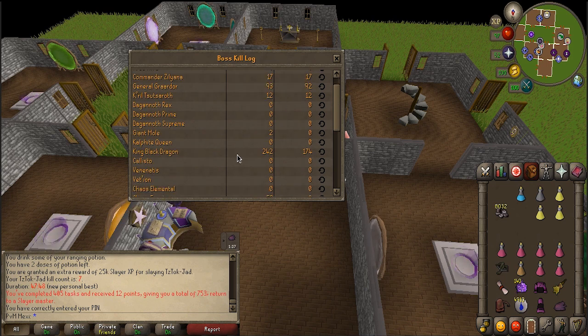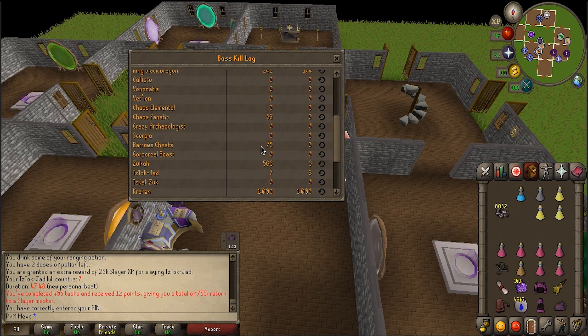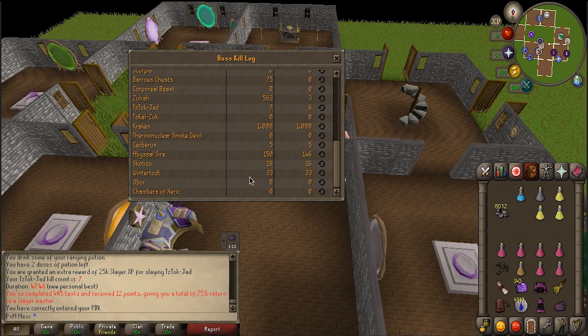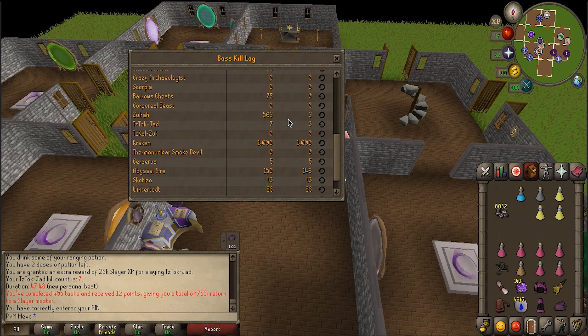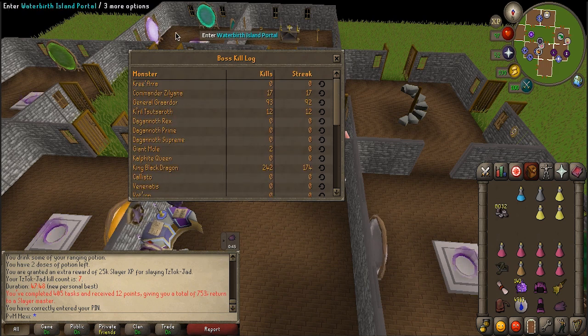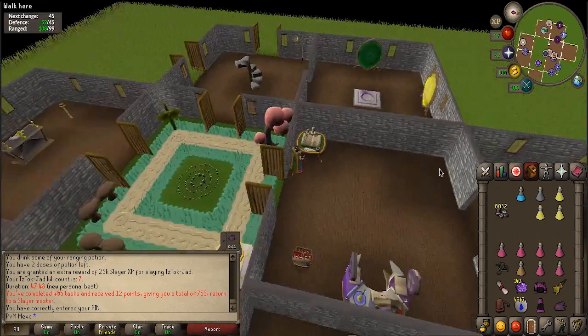Then we have Zamorak at 12, 242 King Black Dragon kills, 53 Chaos Fanatic, 75 barrows chests — I haven't done barrows in honestly forever and don't really plan on doing them right now because I don't really need the money. Still 563 Zulrah kill count, 1000 Kraken kill count, 150 Abyssal Sire, 5 Cerberus — I'm still working on that one, it's not that easy — 16 Skotizo, and 33 Wintertodt. The things I really want to get up in the upcoming episodes are some more Jad tasks, because I really want to get the pet for that one. Maybe some Zulrah kills, but I don't really feel like Zulrah anymore because I don't know the rotations — it's been too long. But with my beautiful house now, if I get back into it, it's really possible. More overall boss encounters would be cool for the upcoming episodes.